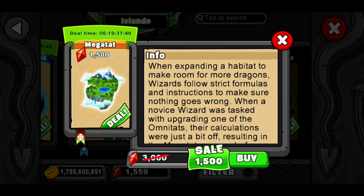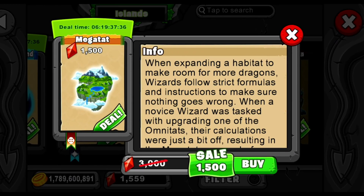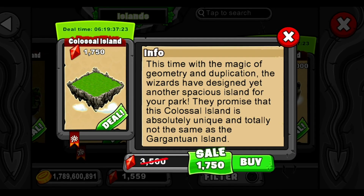They added two things. One thing I'm very interested in is the Mega Tat, which is a habitat island you can buy for 1,500 gems right now — the max price is 3,000. You can put up to 15 dragons in it and produce gold; it's literally just an island that's a habitat. The other thing is the new Colossal Island, which is a gargantuan island. We're going to be checking out both of those today.